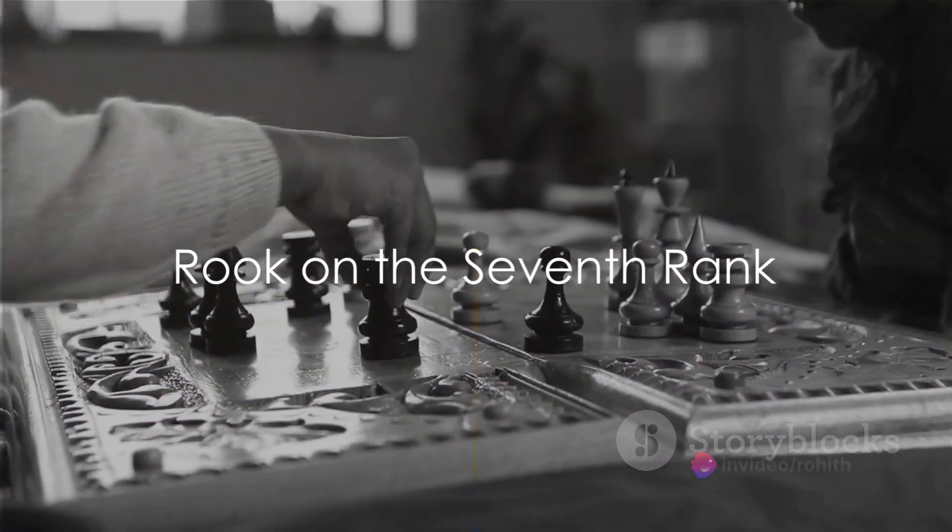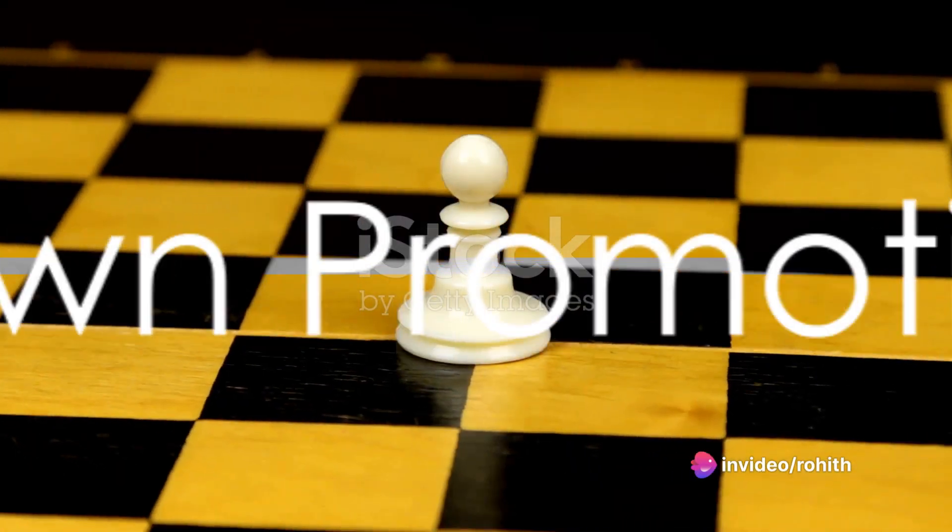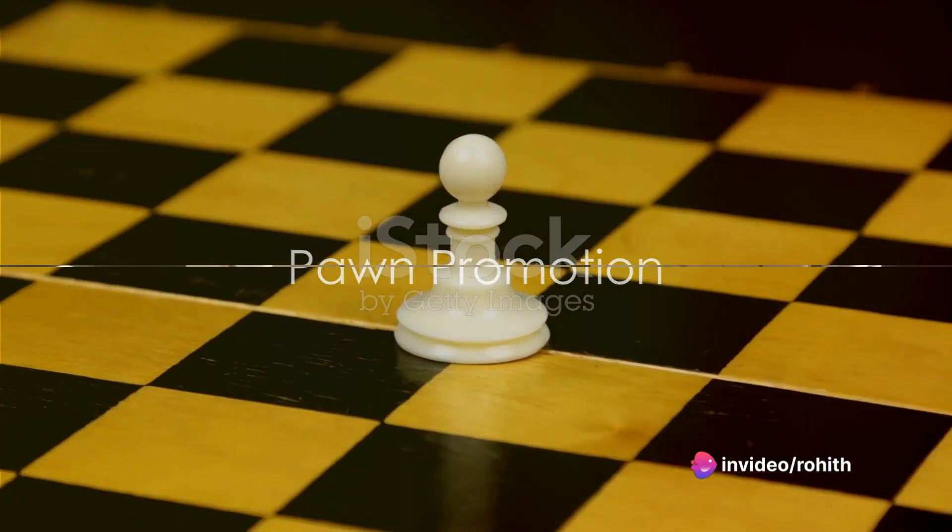Place your rook on the opponent's 7th rank for pressure. In the endgame, aim for pawn promotion opportunities.